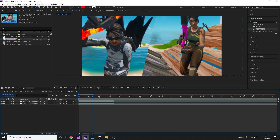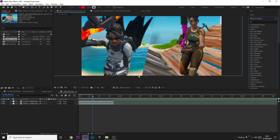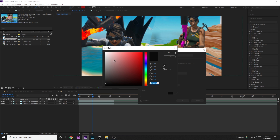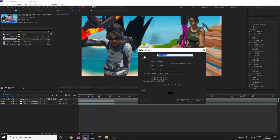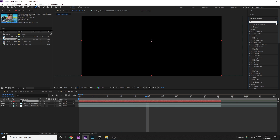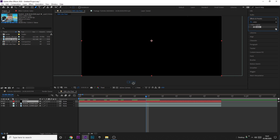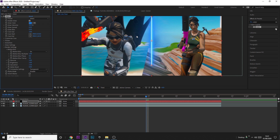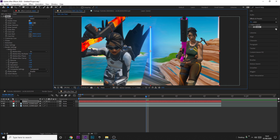Now you need to add the Saber effect — it's a free plugin. I've already had a video on Saber so I'll leave a link in the description. We're going to have a lightning-looking thing in the middle. Right-click, click New, then click Solid and make a black solid — I'm going to call it 'saber'. Click OK, put it on top, drag it to size. Go to Effects and Presets and search 'saber', then drag it onto the clip. It's going to look like this. Come down to Render Settings, then Composite Settings and change that to Transparent.